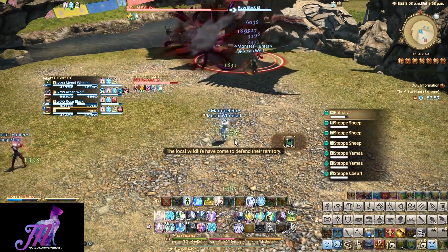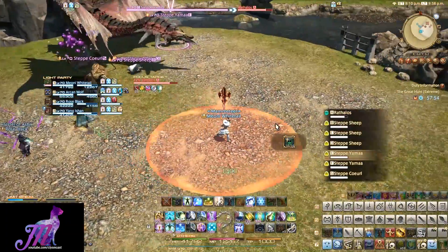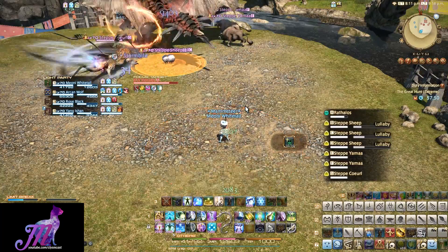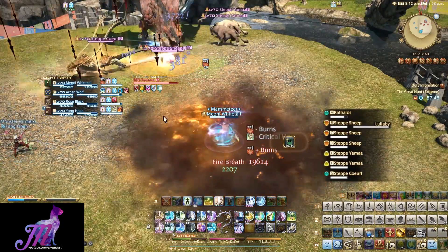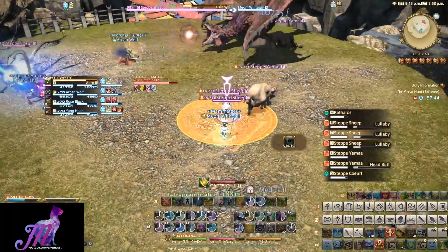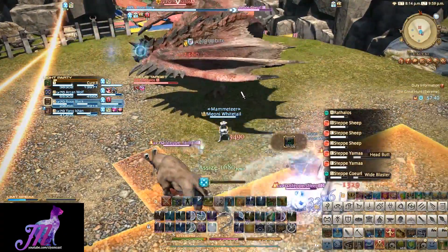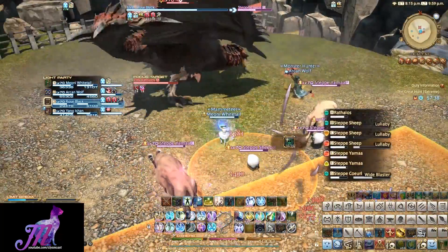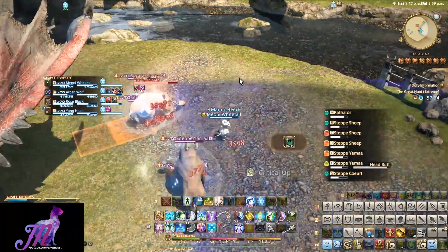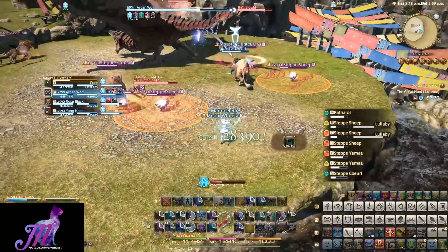The first major ability to discuss is when you get a marker placed on a random player. This player should stand away from other people because it will actually explode, doing damage to everything around it. A key point here is that this will also do damage to adds, so if you have one of these up during an add phase, be sure to drop it on the adds — it can even kill them. Once this fades, you will also get a burn debuff on that target, so you'll need to Esuna this off and heal them from the explosion damage.